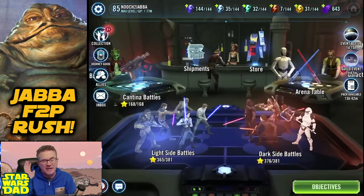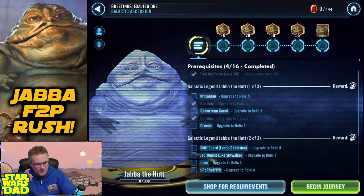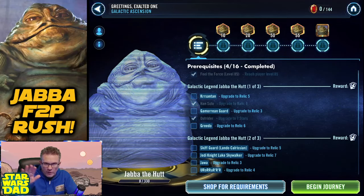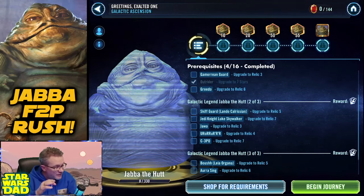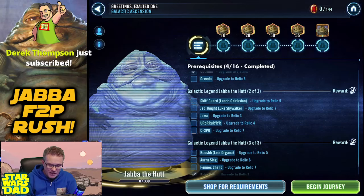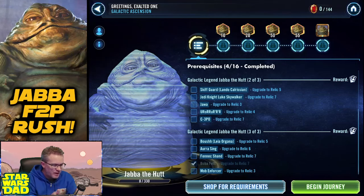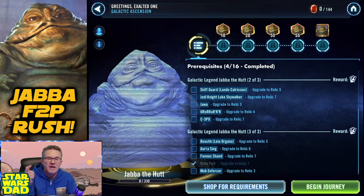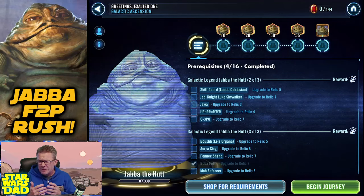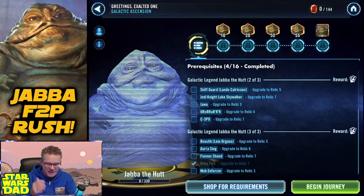I'm not playing Conquest — I just don't have time for it this time around. So let's look at the Jabba farm again. Kersantan at Relic 5 — that's the Kyrotech grind. Gamorrean Guard at Relic 3 — low-hanging fruit, easy stuff. Greedo at Relic 6 — that's cruel and unusual punishment, but we'll take care of it. Skiff Guard Lando — I think we'll have him to Relic next week. Jedi Knight Luke will be here in a couple of weeks at the beginning of April. Jawa and Aurora — easy. C-3PO — Signal Data. Boosh Leia Relic 5, Aura Sing is already Relic, Fennec Shand is Relic, Mob Enforcer is easy.